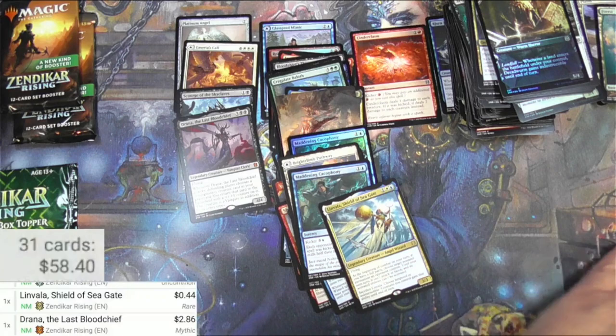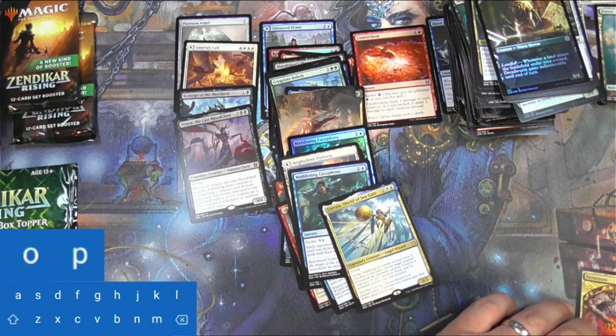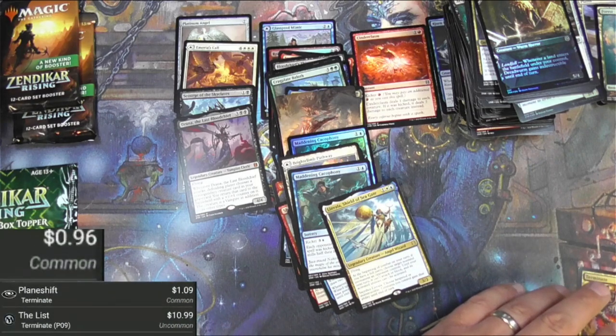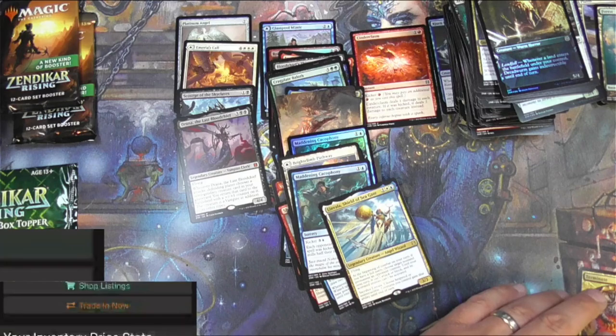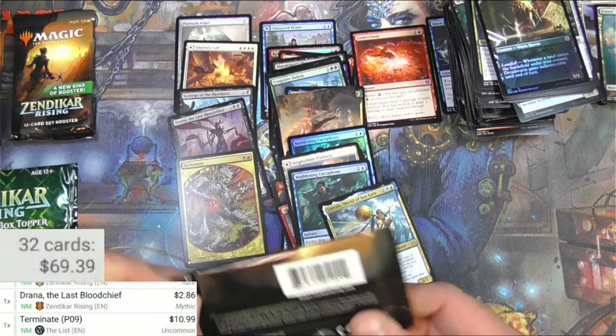I have to actually add that in manually. Terminate - gosh, like the player rewards version I guess - it's really the mystery booster. 96 cents, it's a different version - it's been printed 50 hundred times. But the list version says it's $10.99, so that's actually pretty pickable right there, we'll take it.